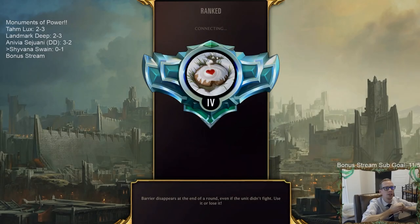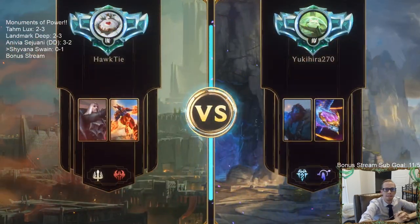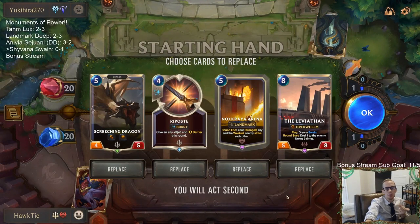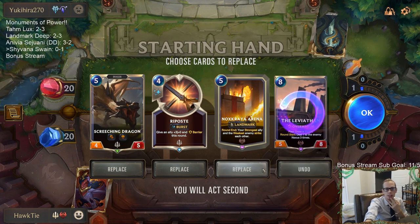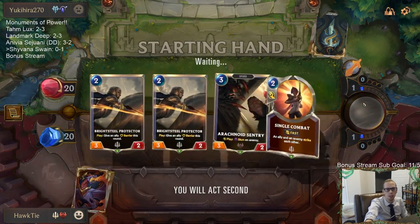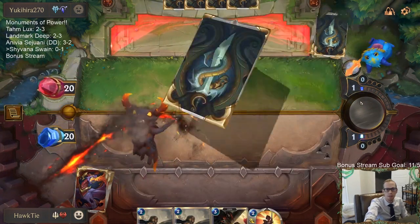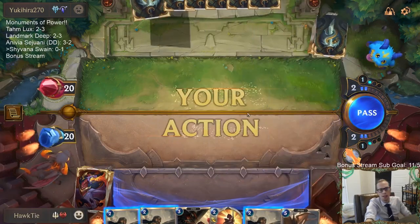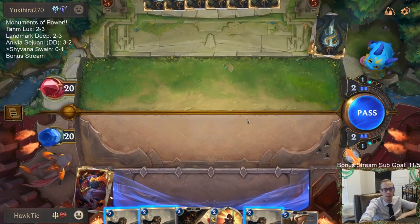Every other two-mana spell does one damage and Make It Rain does three. Vile Feast and Unspeakable Horror do one damage with like a 1/1 upside for two mana; Mystic Shot does two damage for two mana. Make It Rain does one damage three separate times for two mana — it's just stronger than the rest. Comparatively I would like it to be more of a three-mana card, especially when it's in the same region as Powder Keg, giving you essentially three Mystic Shots for the price of one. Just too efficient.